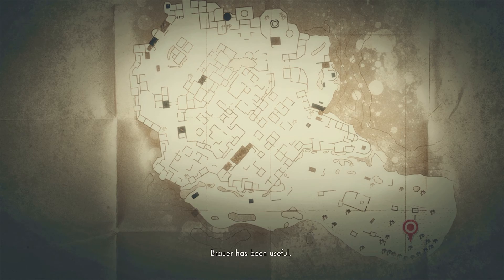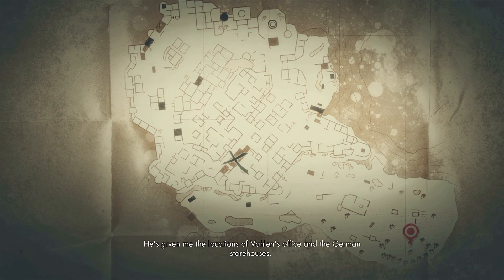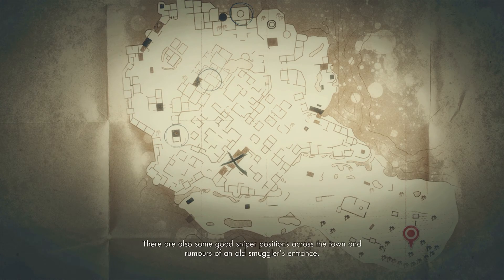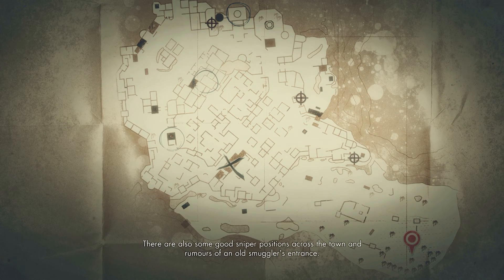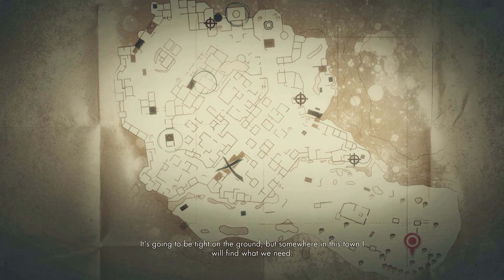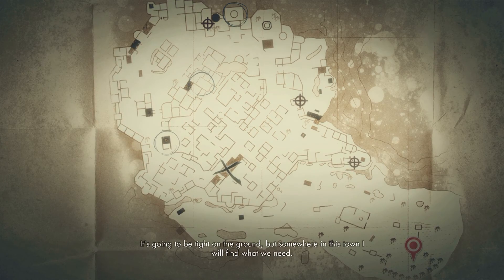Brower has been useful. He's given me the locations of Valin's office and the German storehouses. There are also some good sniper positions across the town and rumors of an old smuggler's entrance. It's going to be tight on the ground, but somewhere in this town, I will find what we need.